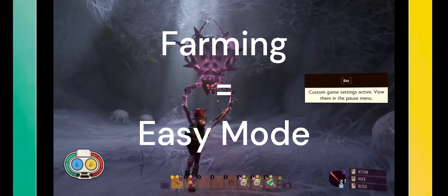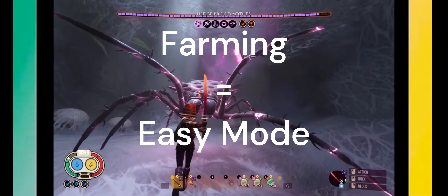Also, if you're just farming it for its materials, put it on easy mode to make your life easier.